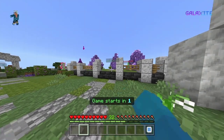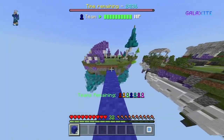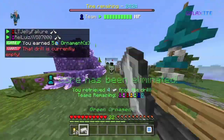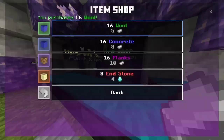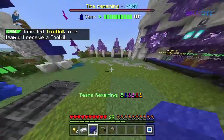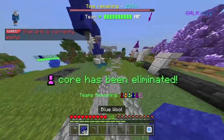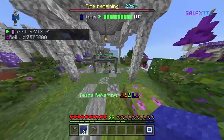This week a new map was added in Core Wars called Violet Spires, and it's in all three Core Wars modes: Solos, Duos, and Quads. I've not had a chance to play the Quads map yet, but I have played Solos, and the Solos map is always the same as the Duos map. You can get to the person next to you with just one set of blocks, which means right at the start you're going to be rushing the person next to you — that always makes for very exciting games from the start.